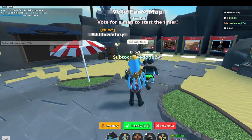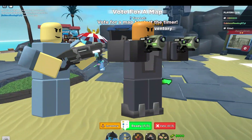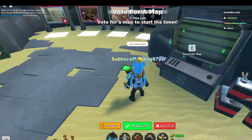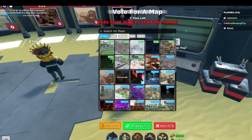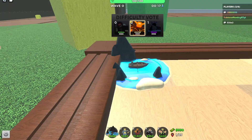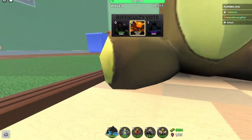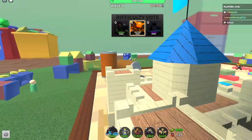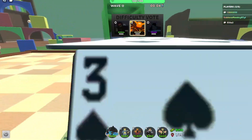Okay boys, so today we're playing TDS but only using event towers and support. I'm excited because it's kind of hard without form since some of these can't be placed. I am using Commando and Frost Blaster because I own them. I started the early game off with farming because some of these towers can get pricey, and I wanted to have a lot of towers since some event towers don't have a lot of DPS.